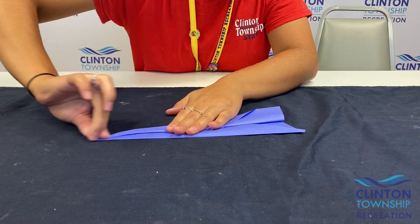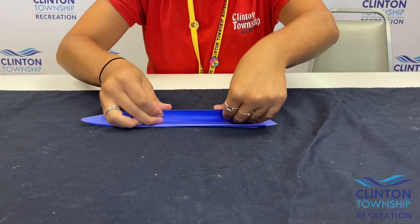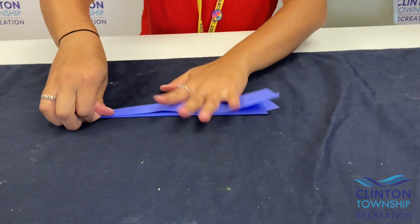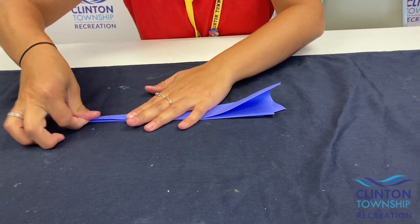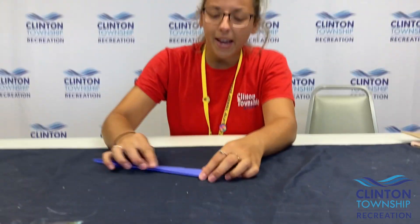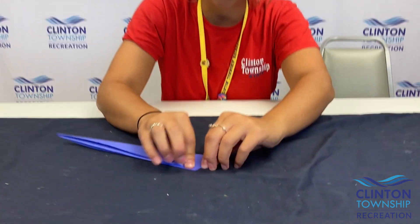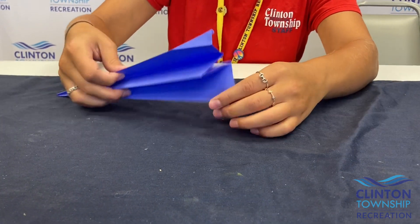We're creating the wings here. Then flip it over and do the same on the other side. The last step is you're gonna take the corner on both sides and fold it up — this will just help it fly a little bit further.